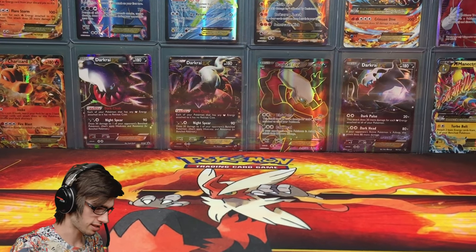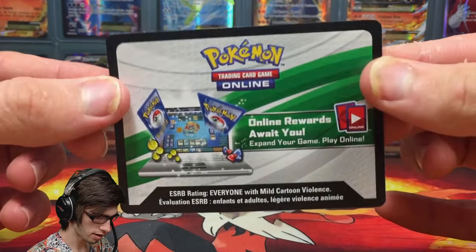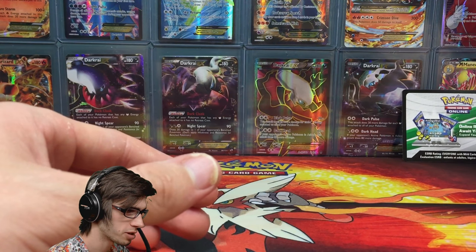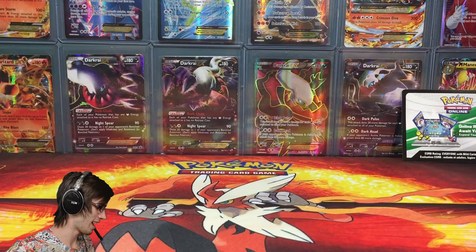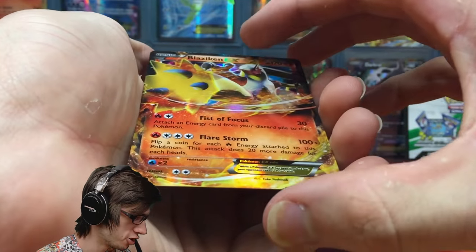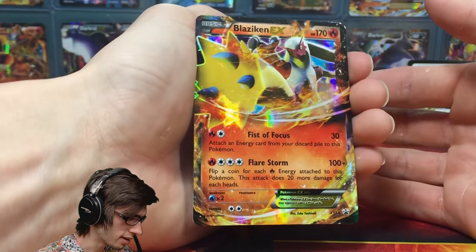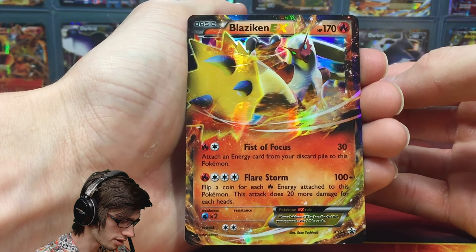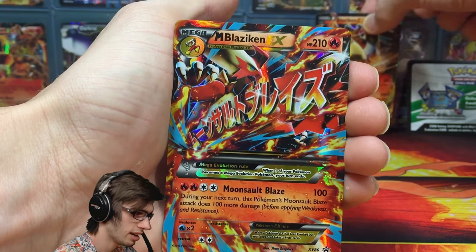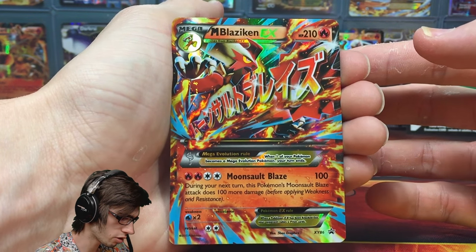Let's assess everything else that came inside this awesome box. We got the code — I believe that one gives you the Mega Blaziken on TCGO, which is awesome because they're very playable in a certain deck. We got a Blaziken EX with 170 HP, with Fist of Focus and Flare Storm. Pretty sweet.